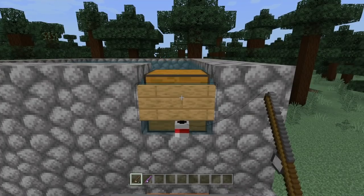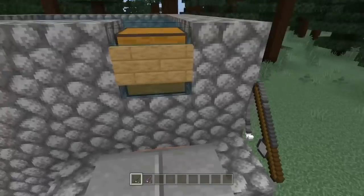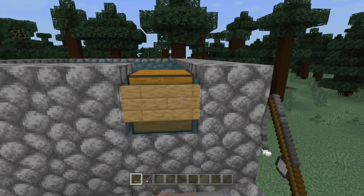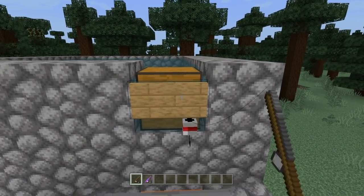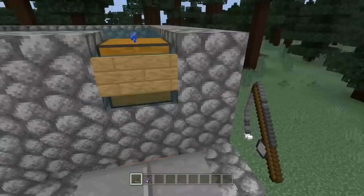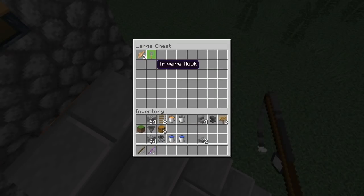It may look like my items are getting burned, but they're not — because if you look in here it'll collect right in here. See, I just got a Luck of the Sea enchantment book.